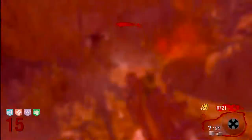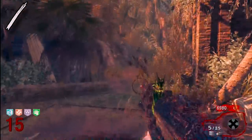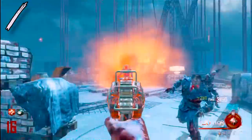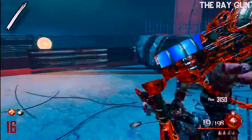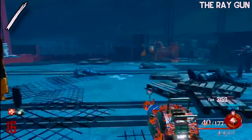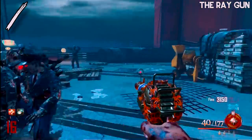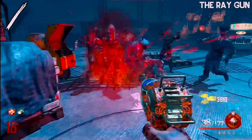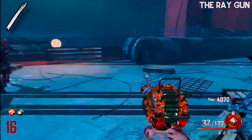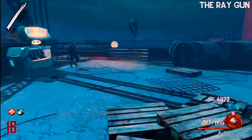Coming in at number one on my list — and some of you may disagree, as you often do with my number one spots — I had to put the Ray Gun in the number one spot. The Ray Gun is on every single map and can be pack-a-punched on a lot of them. I always thought the pack-a-punched Ray Gun was just so much better than the regular Ray Gun, though if you look at the stats it's not that crazy of a difference. The regular Ray Gun does 1,000 damage on a direct hit with 1,500 to 300 splash damage.